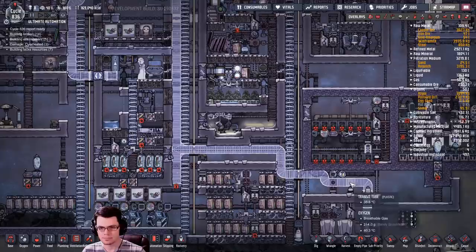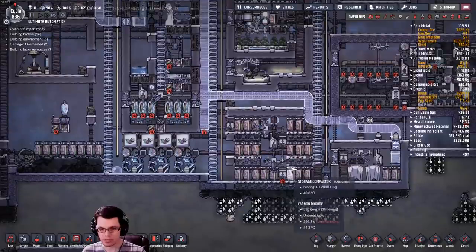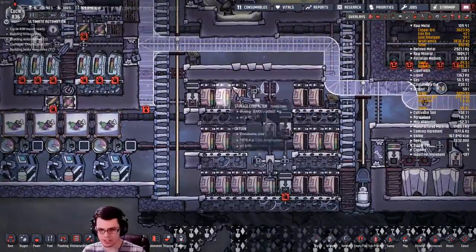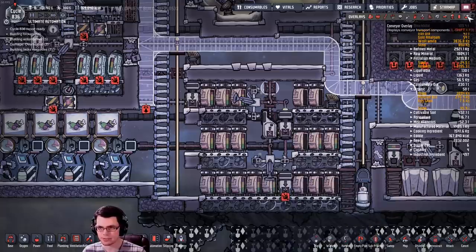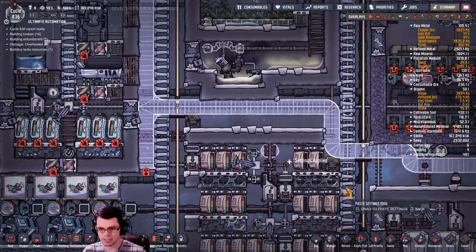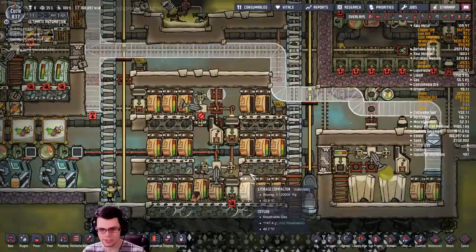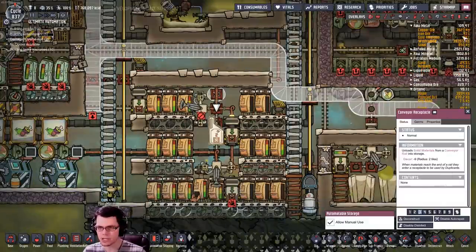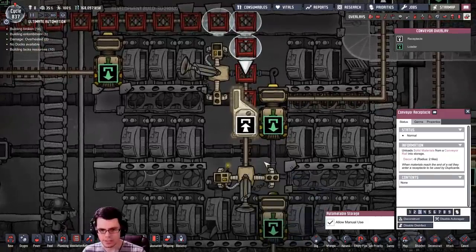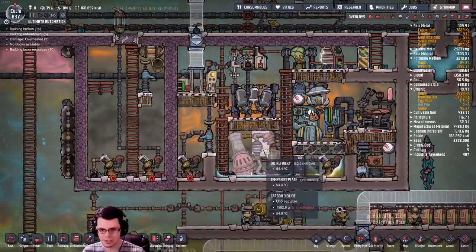These things are fed automatically using conveyor overlays, and the output comes down here and gets composted back into dirt which then goes up to the farm. At some point I created an automated storage retrieval system - there's a lot of different things being shipped in, and I want to copy these settings over there to sort out what's coming. It seems like it decided to jam up on me right when I started looking at it.